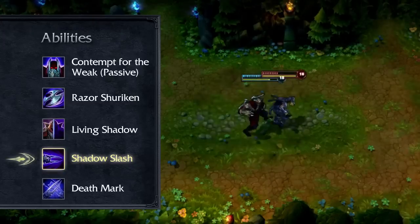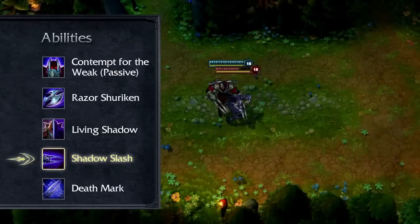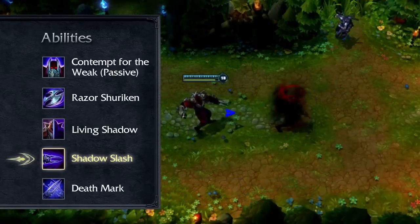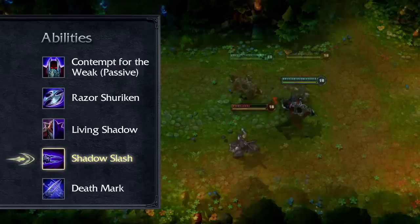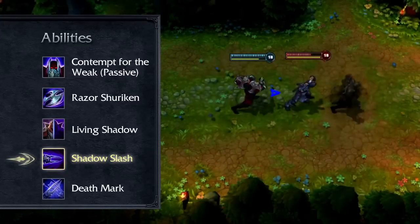Shadow Slash damages nearby enemies and reduces Living Shadow's cooldown for each enemy hit. Enemies hit by a mimicked Shadow Slash will be slowed, and the slow is increased if the enemy is also hit by Zed's Shadow Slash. When jungling, I recommend taking Shadow Slash at level 1 and maxing it immediately. In lane, try taking it at level 2 or 3 and maxing it by level 13.